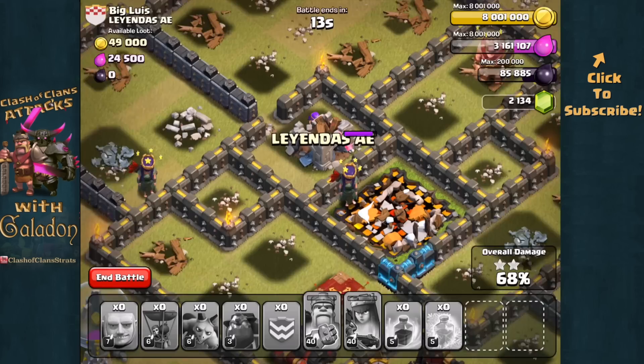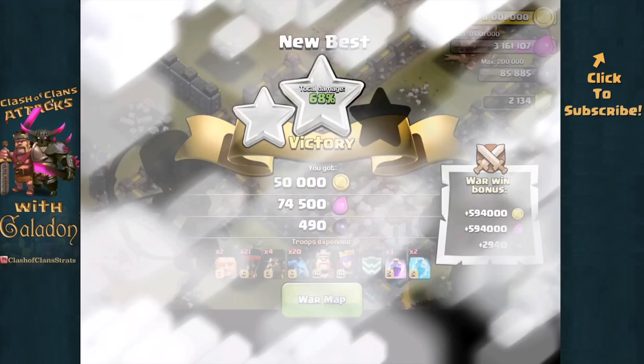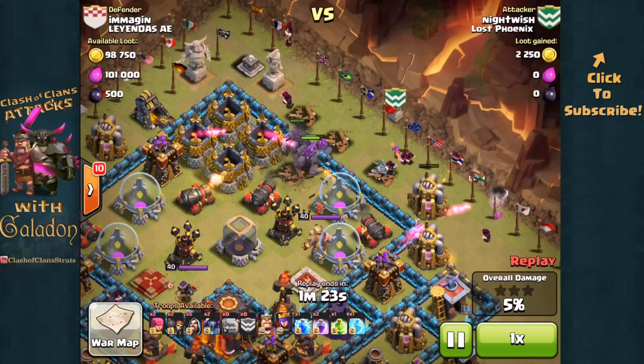My second attack didn't go quite as well — I was going for a three-star victory on a lower base but could not clutch it. We had another member, Adrenaline, who did get it later in the war, and I'm saving that attack for a future episode about hybrid attacks, as it was very interesting. Next we will move on to an attack from Nightwish, also bringing the five-golem attack — fifth golem popping out of the clan castle like we saw earlier — only one jump spell, but he does have wall breakers to get through that outer wall.